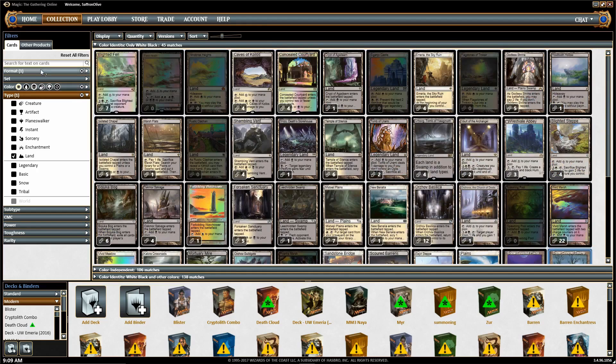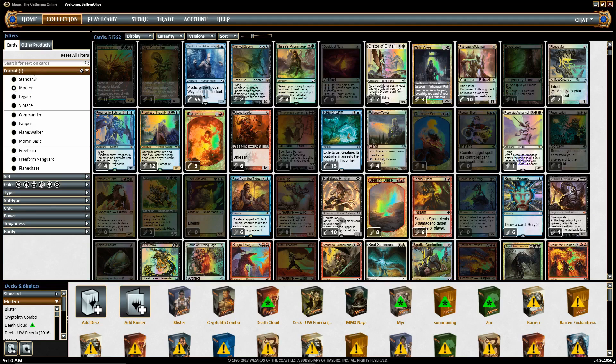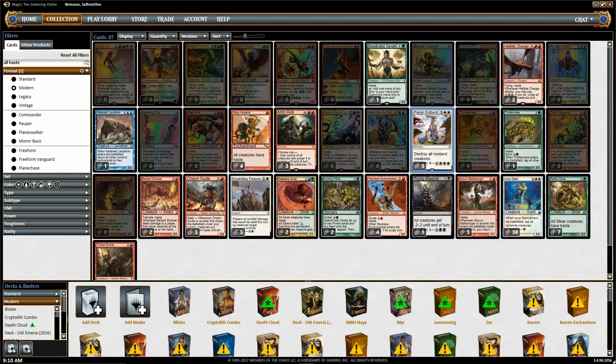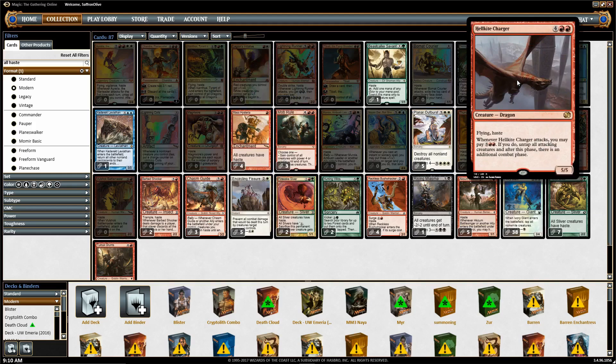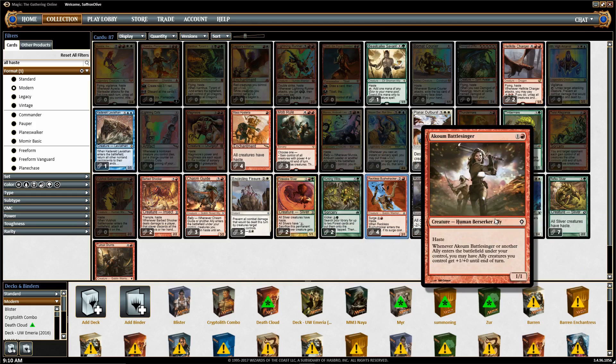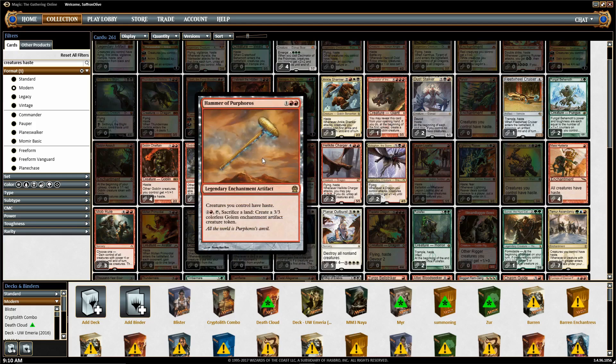We can do way more than this. Let's say we're building a deck and we are looking for something that gives all of our creatures haste. So we type 'all haste' in the search bar, and this brings up cards that in one way or another have those words on them — so we might have to filter through them. Mass Hysteria jumps out: one mana, everything has haste. Hellkite Charger — that's not really what we're looking for. There aren't that many options. Then you think, maybe I didn't type this right. What if we type 'creatures haste'? That does bring up more cards. So one of the things you need to do is figure out the right terms.